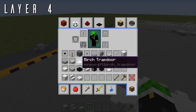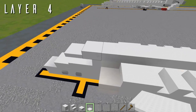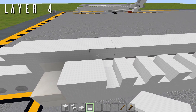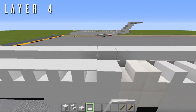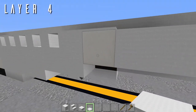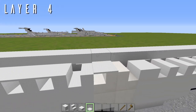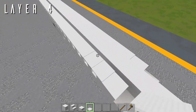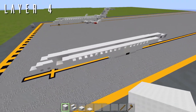Grab a white carpet. Skipping the first three slabs, we're going to be placing 20 carpets going back to cover off all of these windows — that's 20 carpets. This should stop right there on top of that aft cargo door. And that is everything for layer 4, and you are done with the fuselage of the CRJ-900.